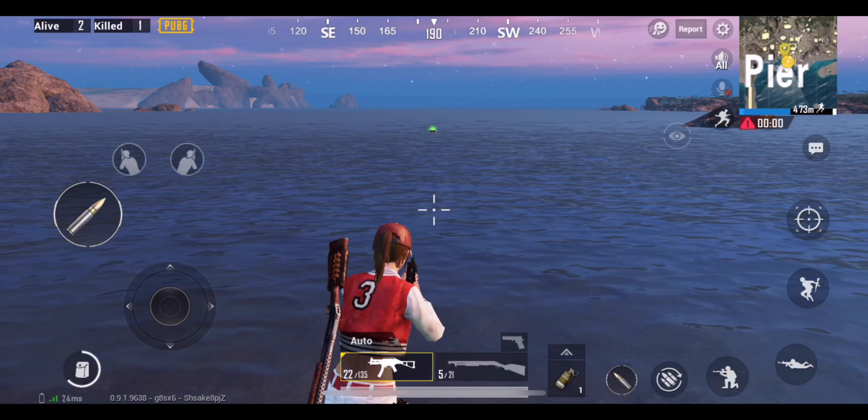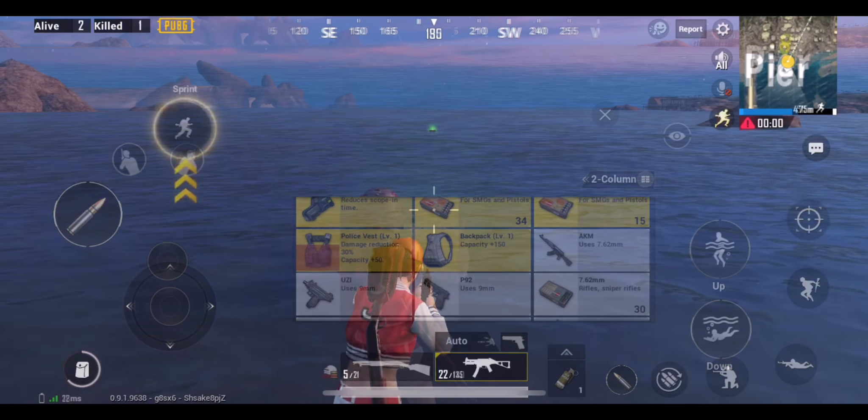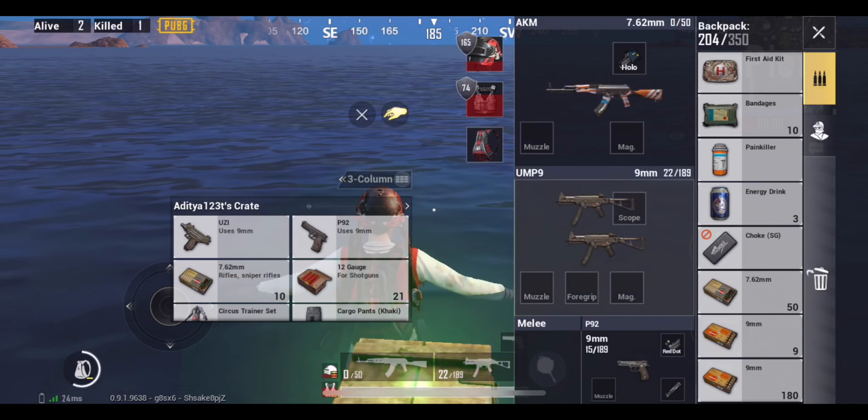When you're about to loot in the water, make sure that your more preferable rifle is on the second slot, because the new weapon picked up would always go on the first slot. You cannot change your weapon's position while you're in the water.